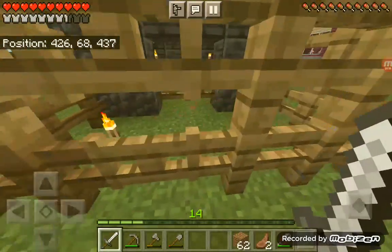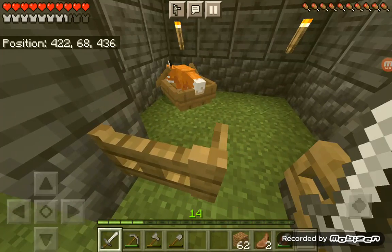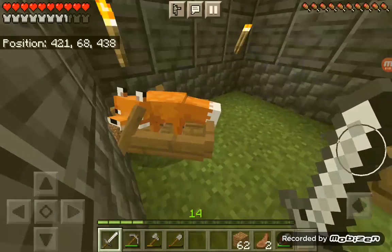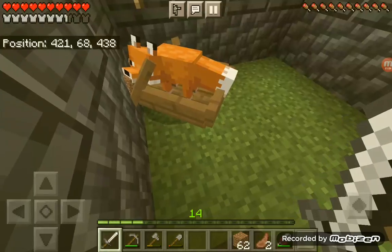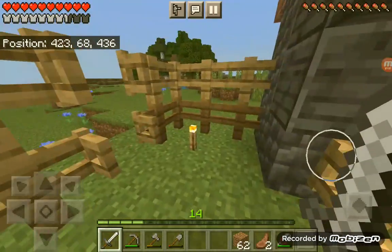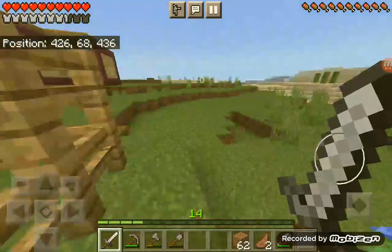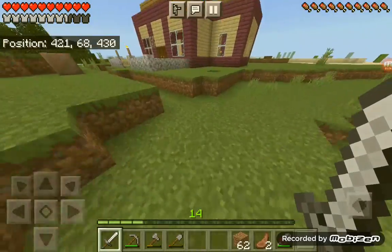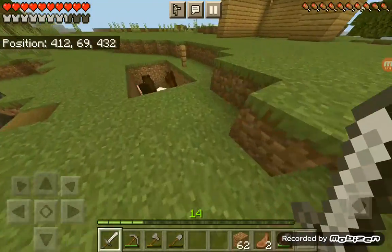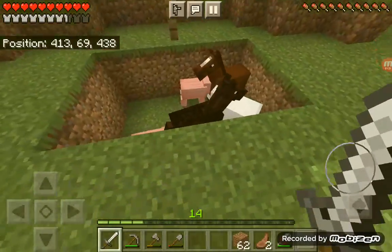I put a double fence on in case he escaped from his little house. When I take the boat I'm kind of scared because I don't want anyone to spawn out. He's still holding a dirt block. If I open these gates and he runs, he can only run out here instead of far away — it'd take me forever to get him back in.